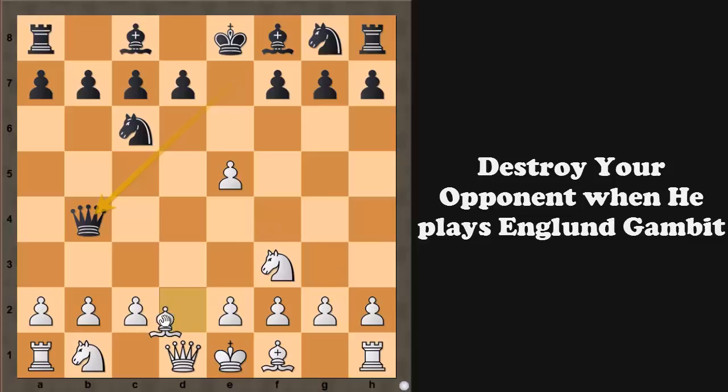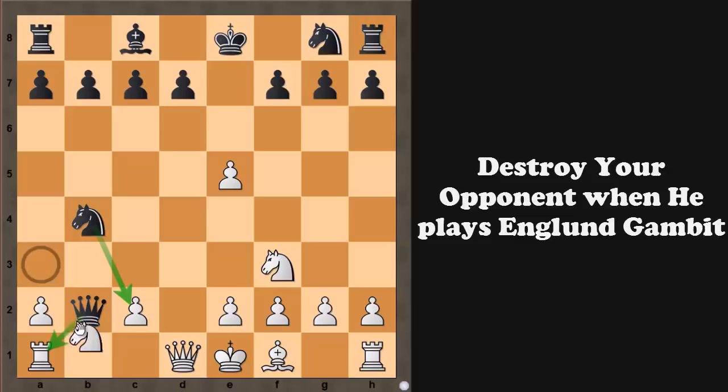We play bishop to d2, and the point is that after queen captures b2, many white players play bishop to c3 trying to attack the queen and cover the rook on a1 — but friends, bishop to c3 is a big big blunder. Here black is completely winning: he can play bishop to b4, you cannot take the queen because the bishop is pinned, so say bishop captures b4, then simply knight captures b4, and now you cannot meet every threat like queen captures rook and knight captures c2. You have to sacrifice your knight on a3 to cover all the threats, and after queen captures a3, it is black who won the piece and the game.